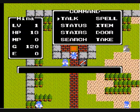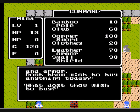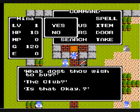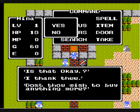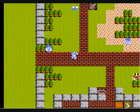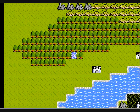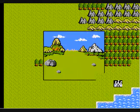Now with this 120 gold, we actually have a couple of sets we can purchase at the weapon shop. I'm actually going to go for the club and just the club for now, because the offense it provides is actually more than enough to survive. We're within 10 gold of getting the leather armor, so hey, why not?